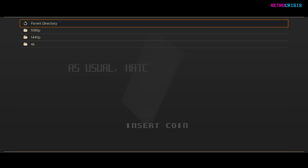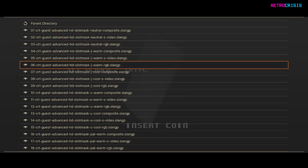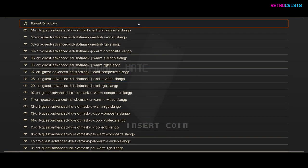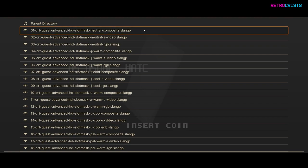Choose the resolution that matches your display — I'm using a 4K screen so I'll click 4K. This is a list of all the shader presets. The basic naming convention is: the name of the preset pack, then slot mask referring to the mask used on the CRT screen, then what appears to be a color temperature, then the cable type. Further down you'll see J and U — I'm guessing that means Japan, US, and PAL regions — so feel free to select whichever one you want.